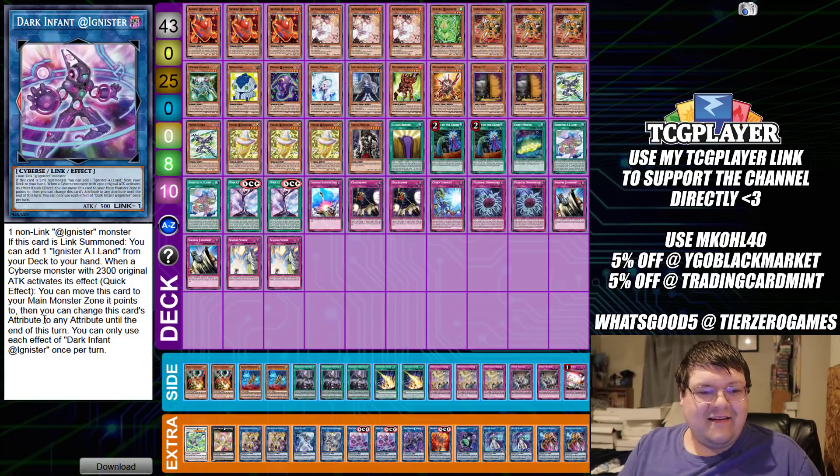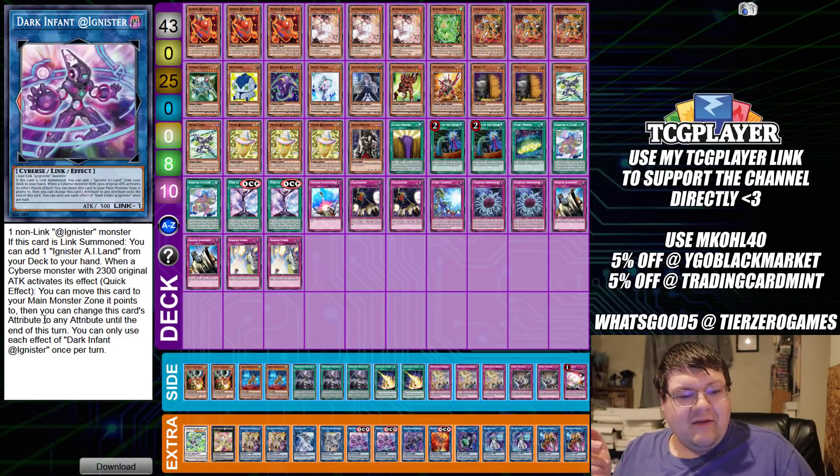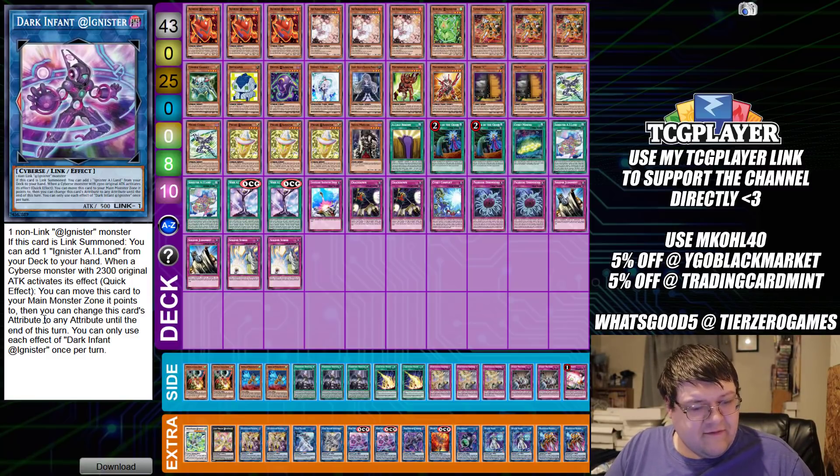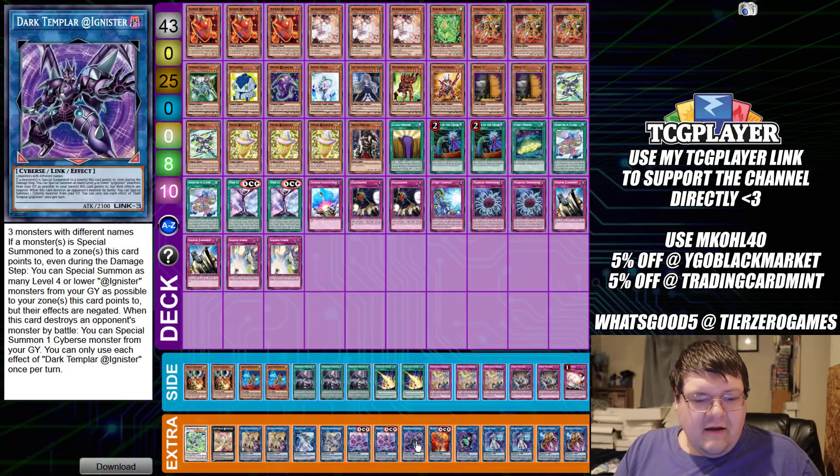This new @Ignister Dark Infant requires one non-Link monster and one non-@Ignister Link monster — so one-card starters. If this card is Link Summoned, you can add an @Ignister Island from your deck to your hand. When a Cyverse monster with 2,300 original attack activates its effect, as a quick effect you can move this card to your main monster zone, then change this card's attribute to any attribute until end of turn.